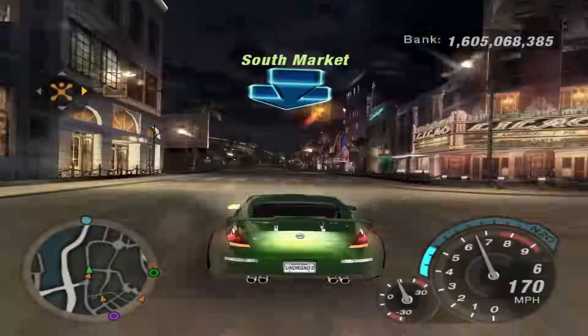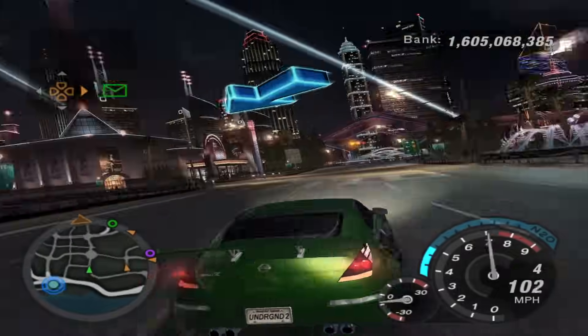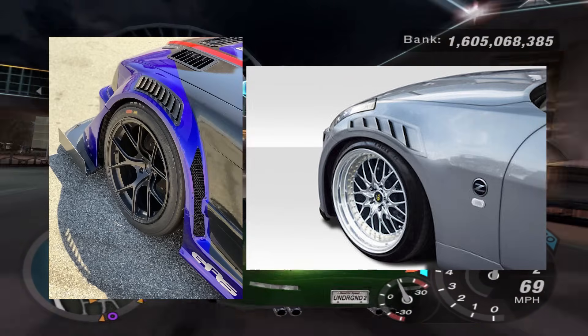Also according to the debug menu and this icon, you were once able to customize fenders. I'm not really sure what the customization would have been, but if I had to guess, it probably would have been fender vents, because nothing else really goes on a fender. License plate customization was planned, but it seems it didn't get that far in development, as no builds of the game feature it. However, it is mentioned in the debug menu in both the demo and retail version of the game.